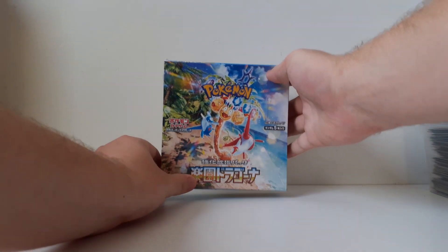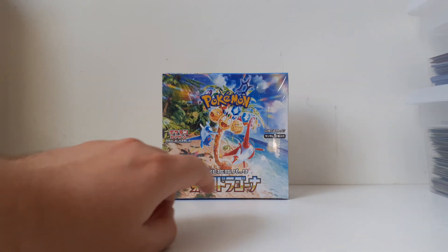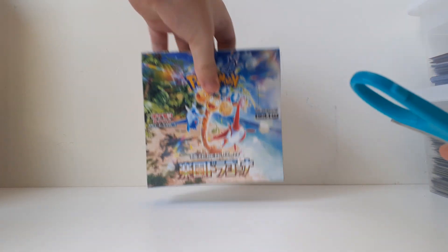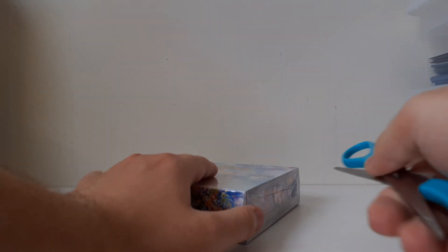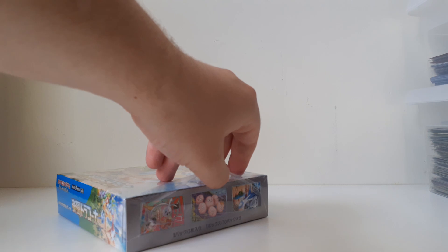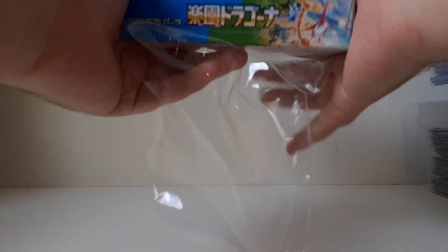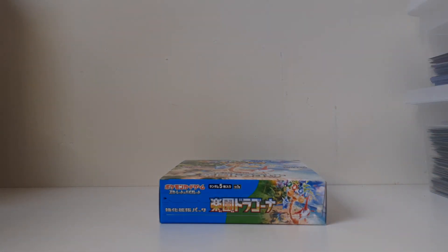It's a bit underwhelming since the dragon types inside the set aren't necessarily my favorites. I do like the Latios and I think Alolan Exeggutor is kind of cool, but I'm not a fan of the Archaludon SIR or SAR in Japanese. It let the set down a bit for me, but I am quite a big fan of the Lysia Full Art actually. Is that her name? Lysia? Well, the most expensive card is her SAR, but I actually think the Full Art looks better. So kind of hoping we can pull that.